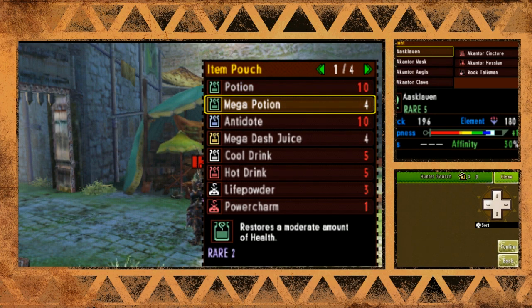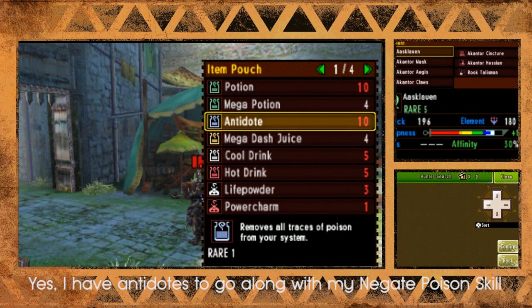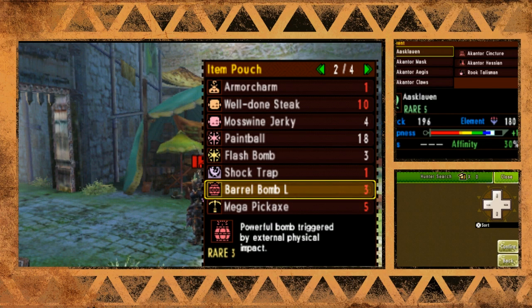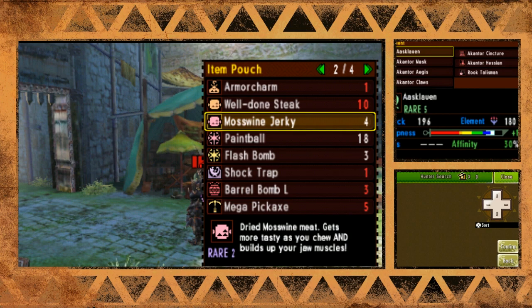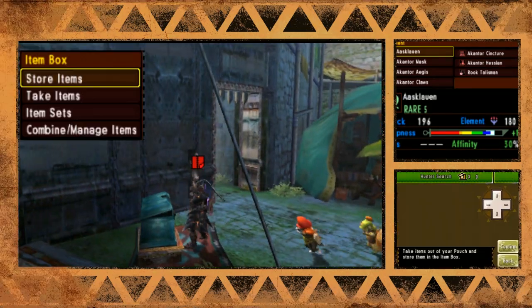Let me show you my inventory. I need to refill my mega potions. I have some potions, plenty of antidotes, some mega dash juice. We're in the dunes at night so we need some hot drinks. I'm also bringing some barrel bombs, a shock trap and materials to make more shock traps. Let's restock all my mega potions and we can leave.